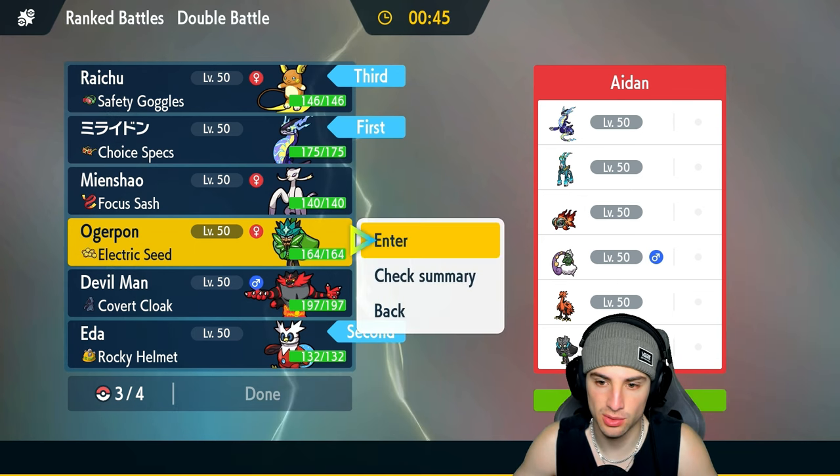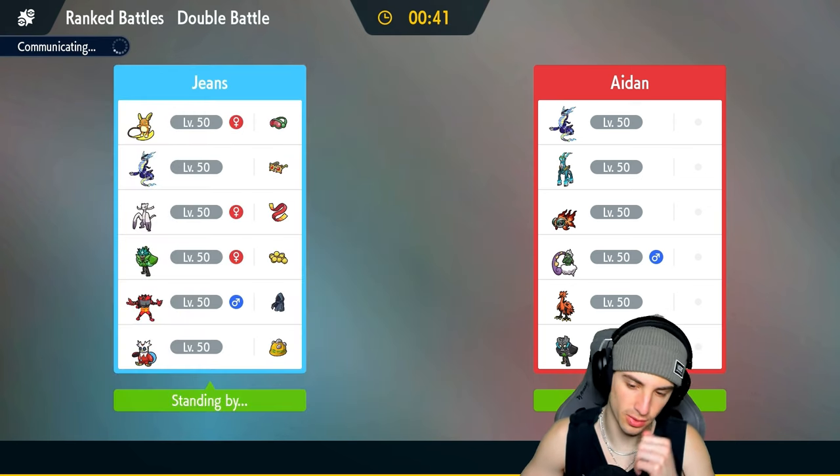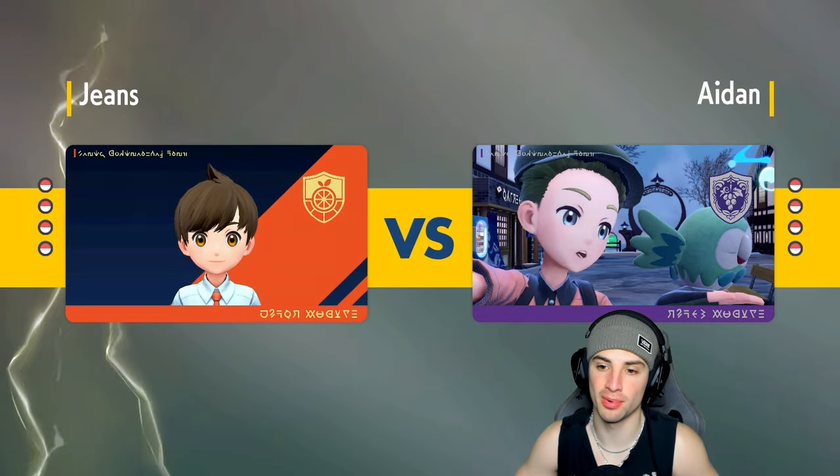We really don't want to trigger Defiant with Galarian Zapdos, so going in with Ogre Pon is solid — I like its typing. We got Stomping Tantrum to deal with Miraidon as well. We're on one loss so we need a big win here. We are going into Iron Bundle with Quark Drive — hopefully Icy Wind can do some work, drop some speed.